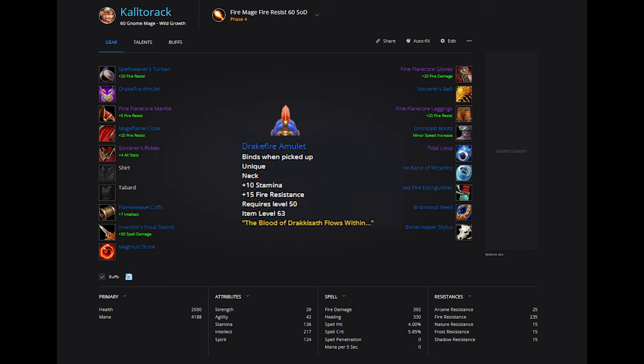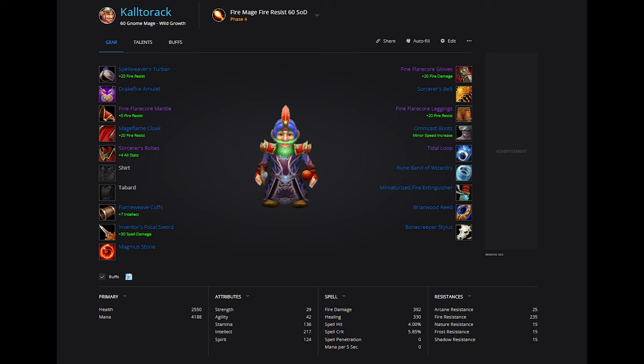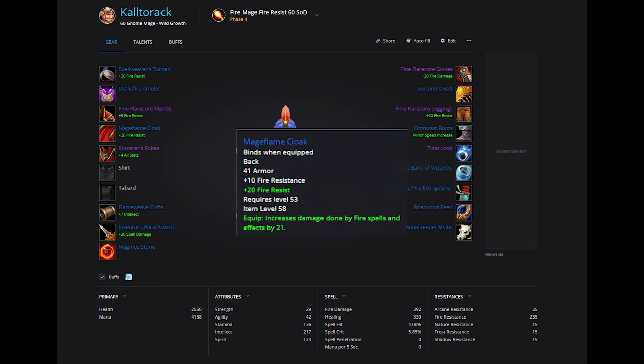Drake Fire Amulet from the Onyxia Attunement Chain is an easy add — plus 15 FR there. Mage Flame Cloak is a great item for us Fire Mages; it's a BOE world drop. The FR plus fire damage is great. If Mage Flame Cloak is too expensive, you can farm Wildfire Cape instead — it drops in Ubrs.